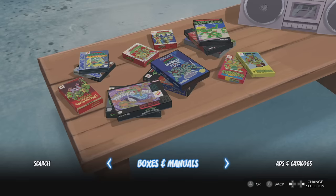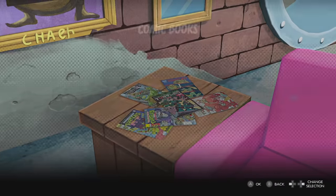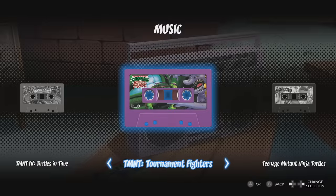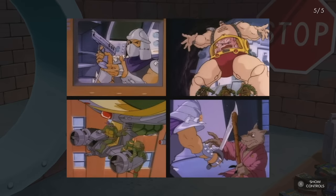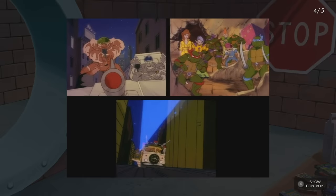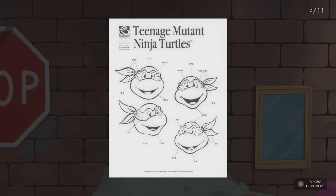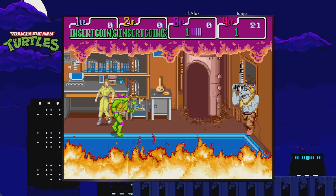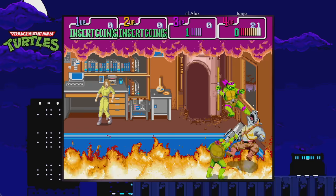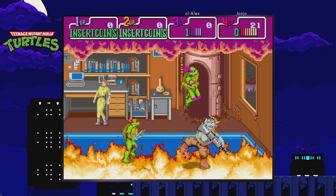After a short but classy cartoon intro, you can head to the Turtle Lair and dive into 250 original comic book covers, complete music playlists for every game, stills from every season of every Turtles cartoon series ever, a complete set of original game manuals, and impressively, a massive design document showcasing Konami's 80s and 90s concept artwork. Elsewhere, online play beckons, perhaps the collection's most alluring attribute and one conspicuously absent from Capcom's arcade stadium releases.